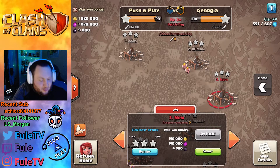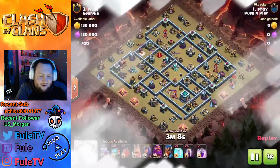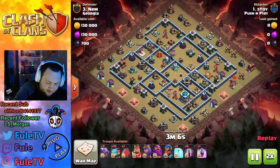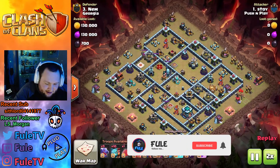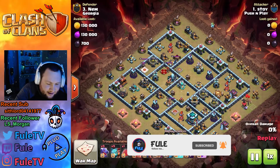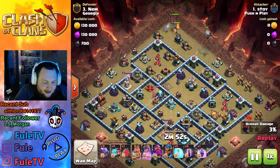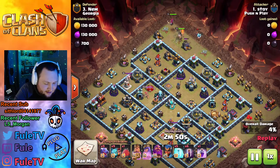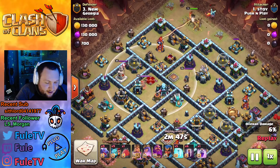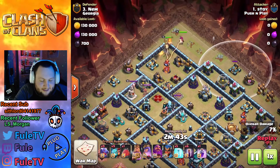This first hit here, we have Stoi going in. Let's go ahead and check it out. He places a super minion down to funnel his king — looks like he's trying to get his king and his queen into this multi-compartment. The RC and the queen are also near that compartment, so that's gonna be an issue. Hopefully he can get that multi down.